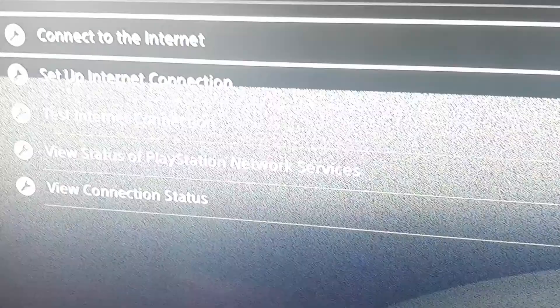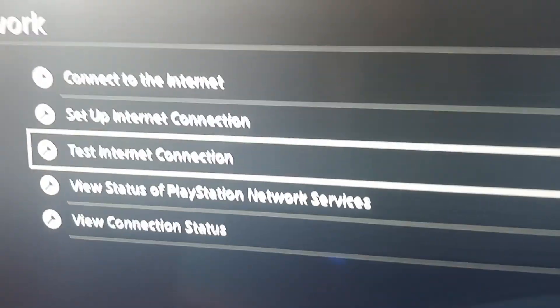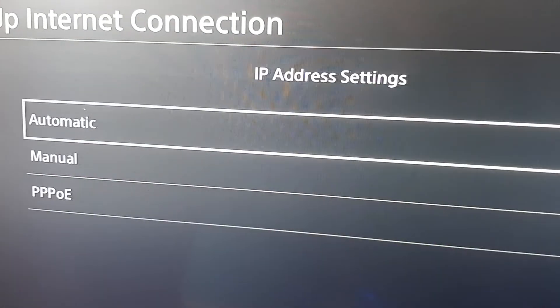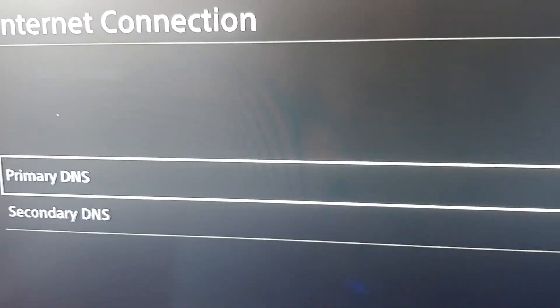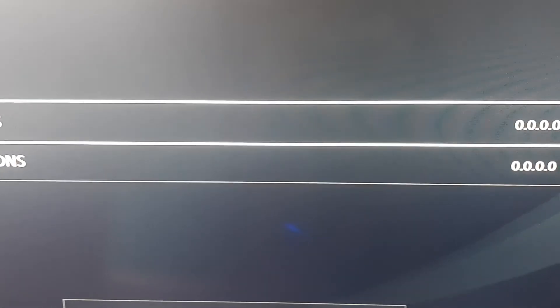People were basically telling you to go test your connection and set it up — go to network setup, set it to custom, automatic, do not specify. Then they said to set it to manual DNS. As you can see, mine is 0.0.0.0 the whole way. They were trying to tell you to put 8.8.8.8 and then 8.8.4.4 — those are the Google servers. I did that and that's when it stopped working completely.